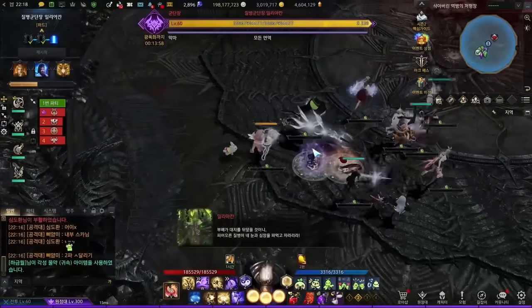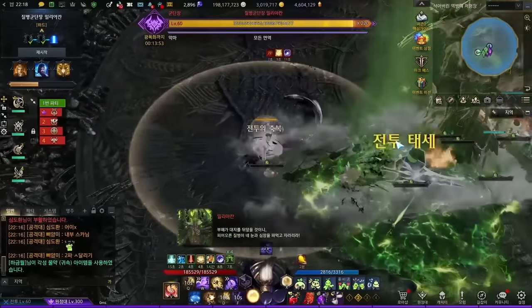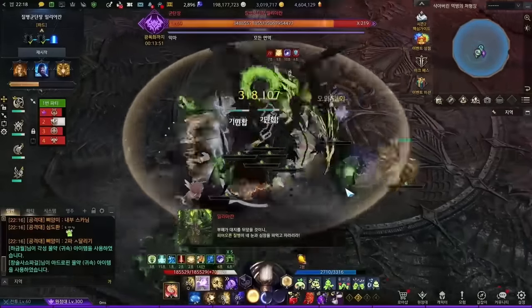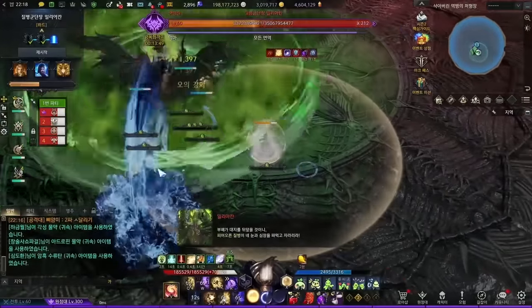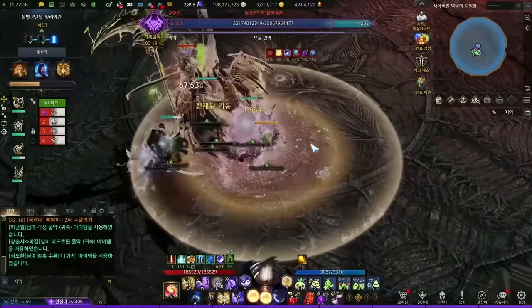At the start of the fight, Akhan will always jump and smash in. If someone is hit, he will do an additional smash — be careful not to waste dark bombs here. Wei will also deliver the lantern at the start; no need to pick it up until the first major mechanic is finished.